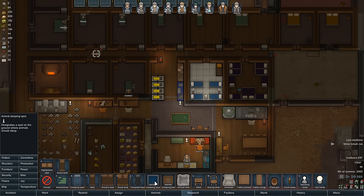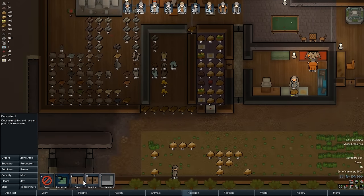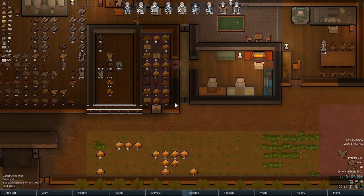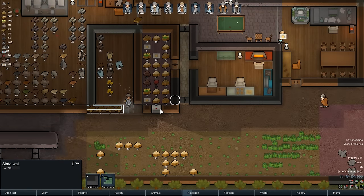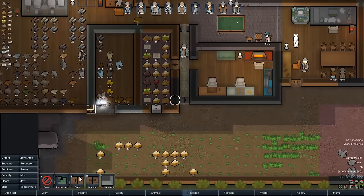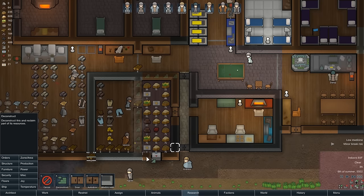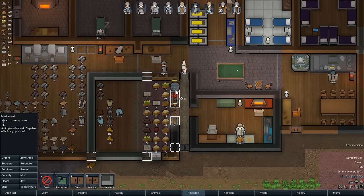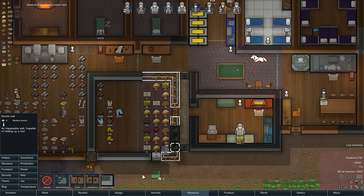I'll put those animal sleeping spots right here — I think those will be some good spots. Marble wall, we'll continue that. Once this section gets done, we'll start to fix up the rest of the walls. Let's deconstruct this and build up all of this marble wall — get all that put back up. I might as well do this section too.